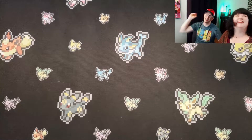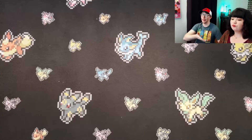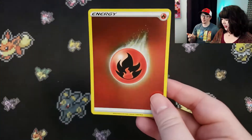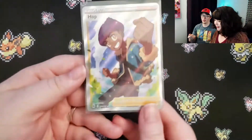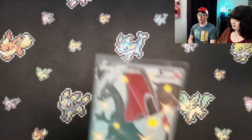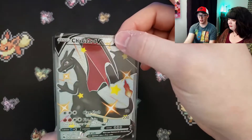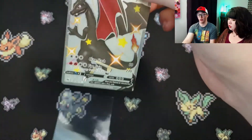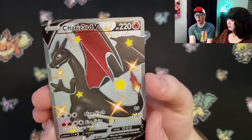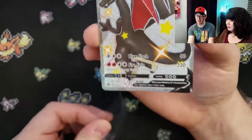All right trainers, so here we are with our pulls. I'm gonna let Kay go first, for obvious reasons. That's lit — fire energy and a full art Hop. Not too bad, but I raise you a shiny Charizard. This is gonna be the last time I do this.